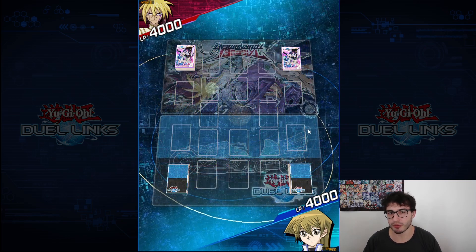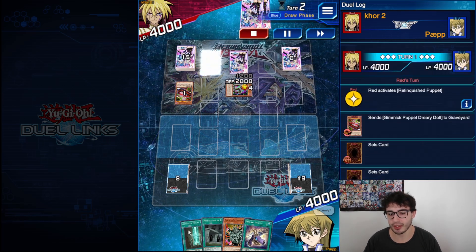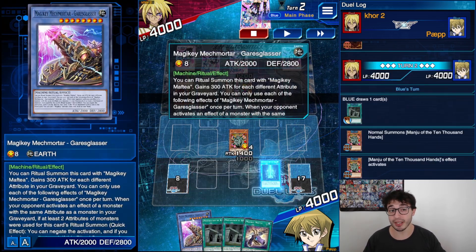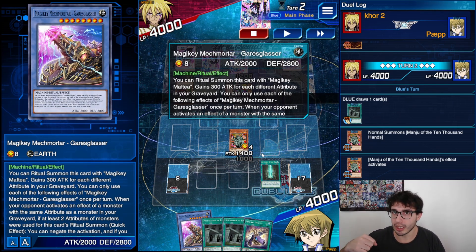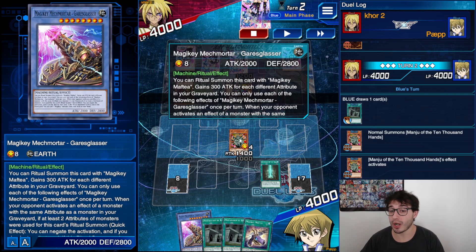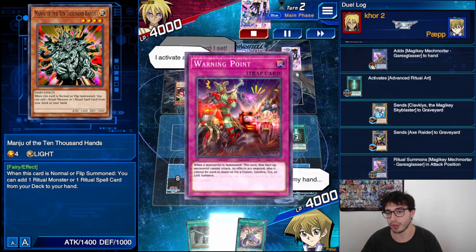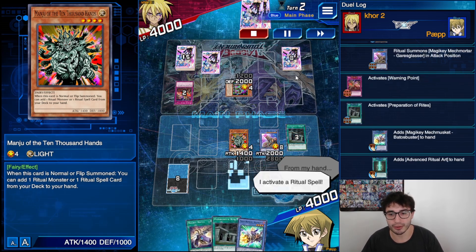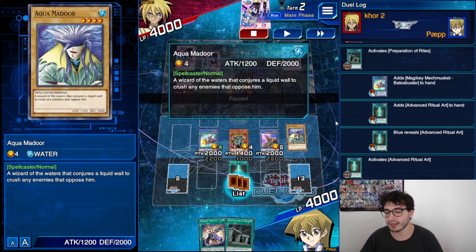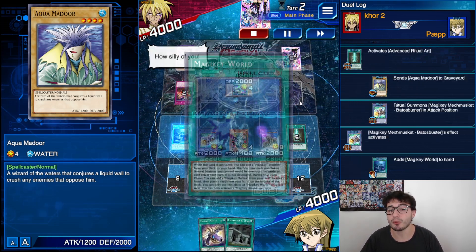Here we go, first replay — one of the rank-up tools, though they're not in order. Here comes one of the best hands: Advanced Ritual Art plus Prep of Rights. So Manju grabs the biggest one, because Prep of Rights can only add level seven or lower — that high-level guy can't be added with Prep. That's why you add him with Manju. We start with Gears Cluster which already provides an interruption. It got Warning Point — that's fine. Preparation of Rites and now we go for the full combo.